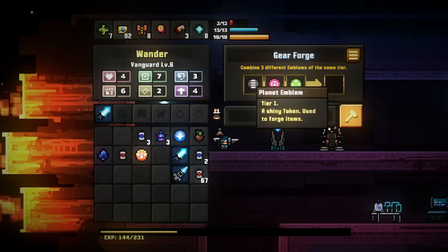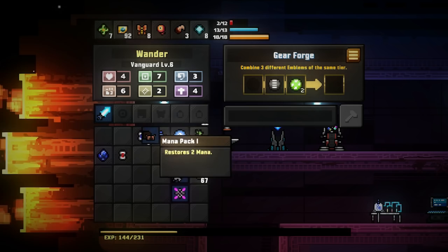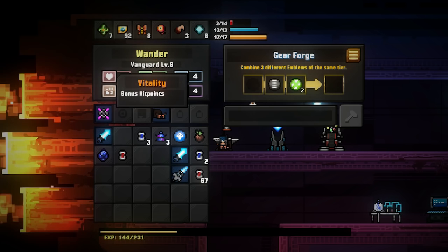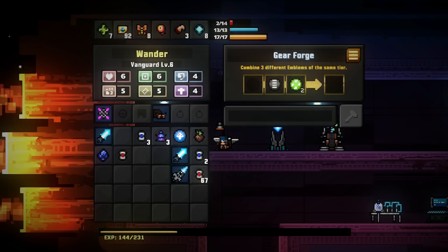Mage Gauntlet. Unfortunately, none of these have had particularly good stats. Strength — power with swords and lances. Hit points. Guns and cannons. Power with gauntlets. Power with staves. So magic is only with these things, and stave damage is faith-based. Good to know.